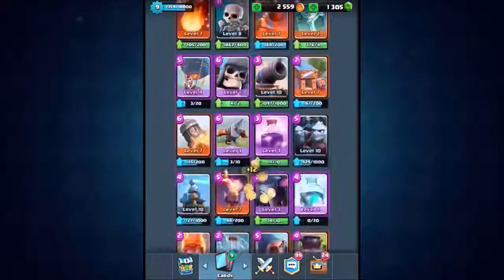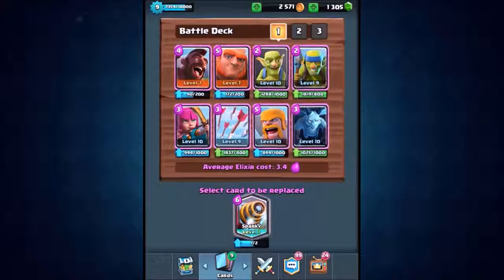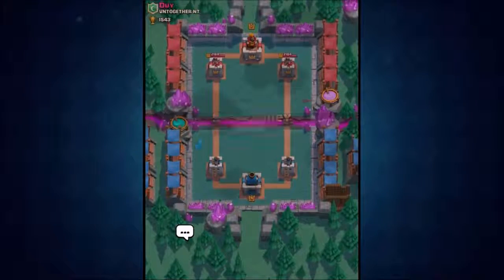Let's switch it up a little bit and make this more fun. We're bringing in Sparky — dropping out the barbarians. So it's going to be giant, Sparky, and hog riders. This is going to be one epic attack.